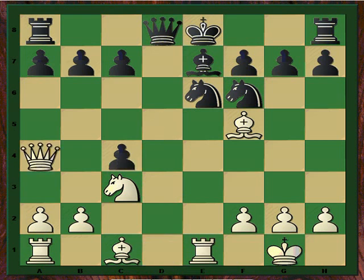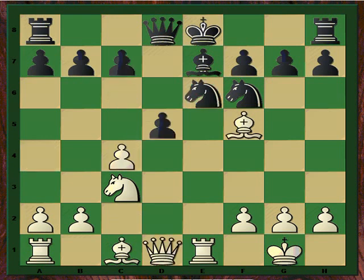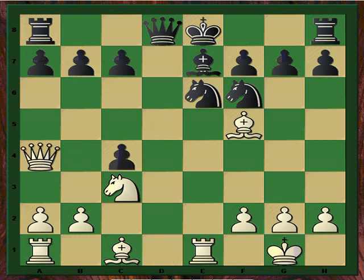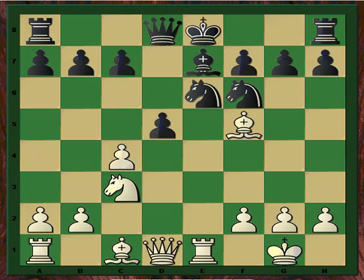After Dxc4, Qa4 check, and after c6, Bxc6. Gelfand didn't take on c4, but I mentioned that Dxc4 could be the best way to equalize. This is the way Kramnik played against Anand. The game went Dxc4, check on a4, c6, Bxc4, Qxc4, and now castle. Here I propose the move Rxc6 instead of Qxc6, with just a slight advantage. But today we're not analyzing Bxf5.